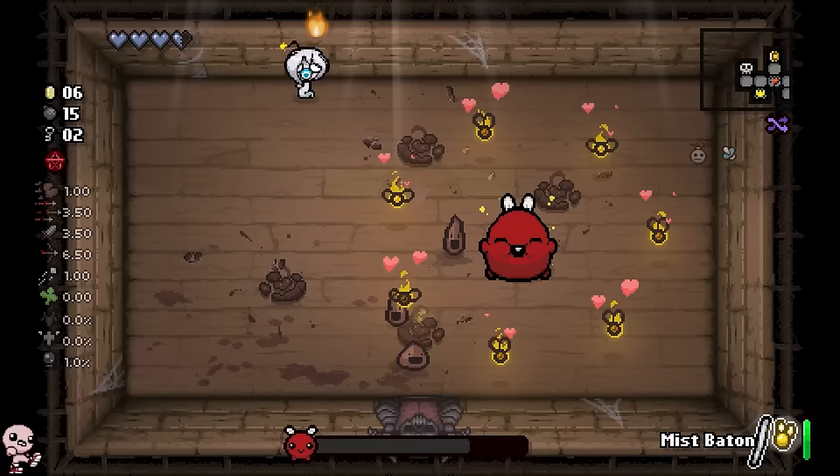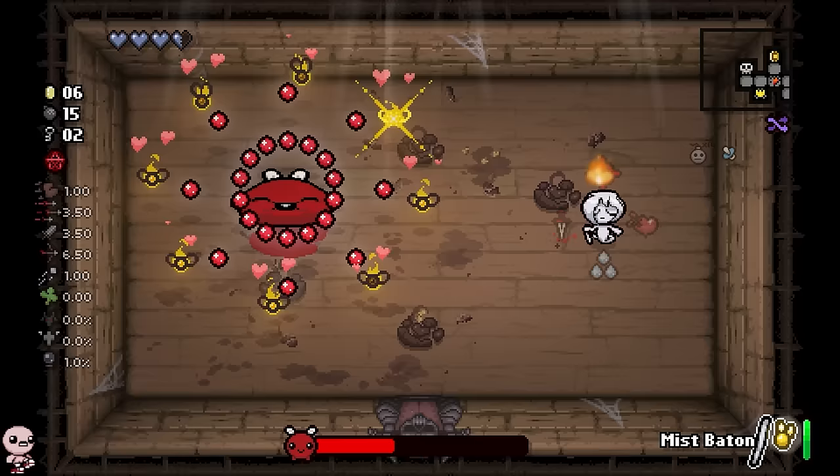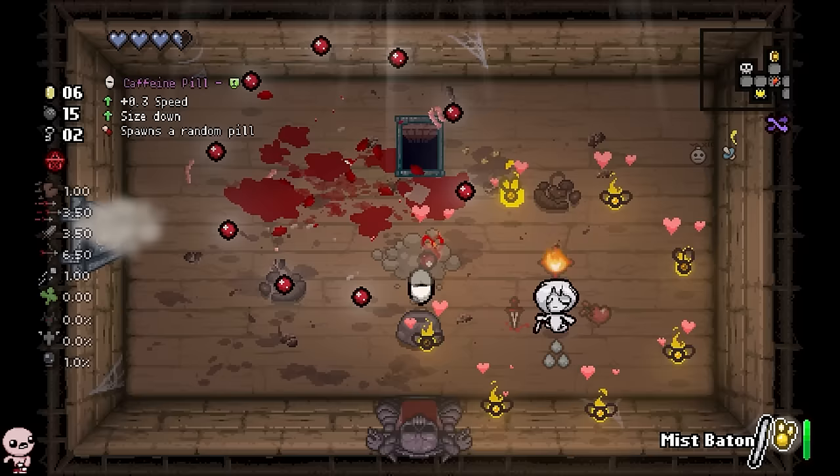Our Willows can die, especially if Fruity Plum keeps doing that. So if we pick the Yum Heart option, we actually heal all of them. The left option kills all the Wisps in case you just don't want them for whatever reason. And the top option, the Mark, just makes it so that you retarget someone different.